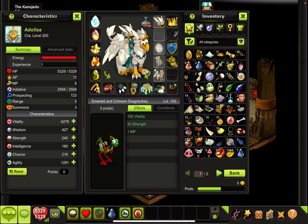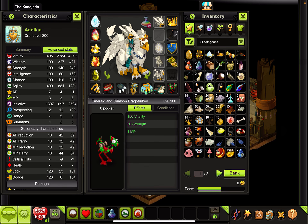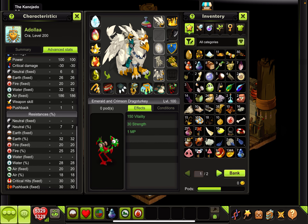Our aggie is gonna be 1.2, almost 1.3, so it's not bad at all. Let's go to advanced stats — we can see we have three summons, five range. Our lock and dodge are pretty high: 151 for lock, 134 for dodge. Our power is 100, our air damage is 186, and our resistances are 7 on neutral, 32 on earth, 25 on fire, 28 on water, and 18 on aggie.